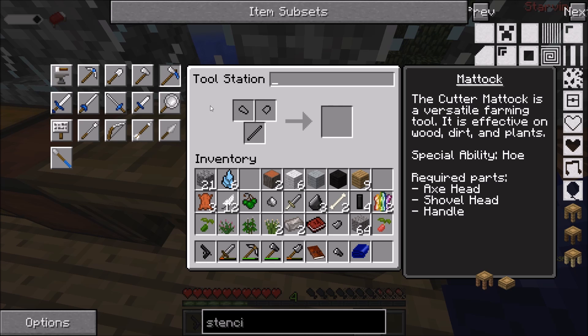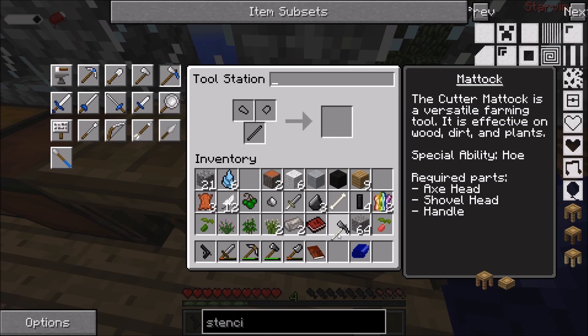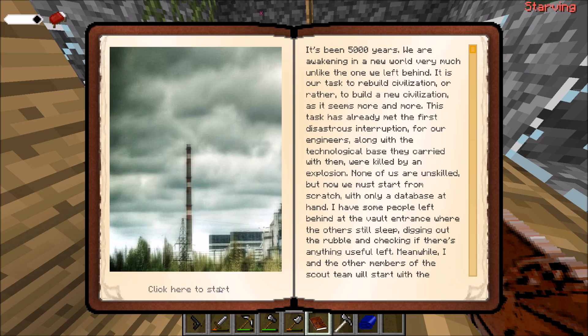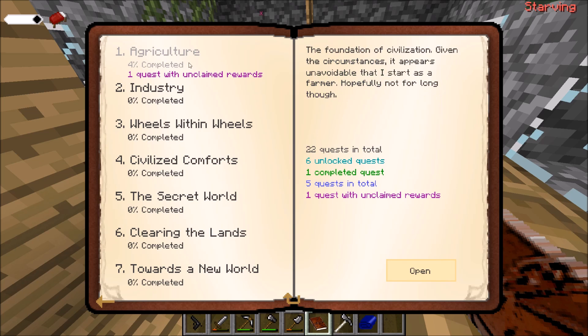So now let's find the mattock. Put in the flint axe head and the shovel and see if we can use the bone — yes, we can! So we've got a flint mattock. I don't think we're going to keep this one, I think we have to hand it in. So we've actually completed the quest this episode! This is amazing.